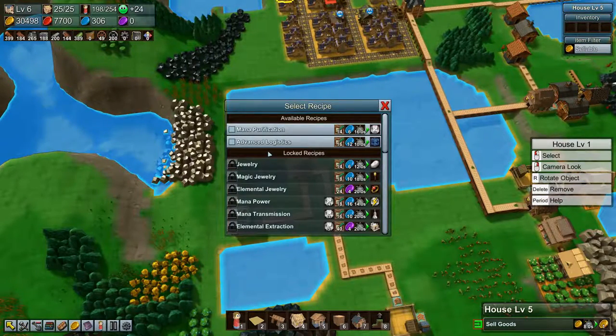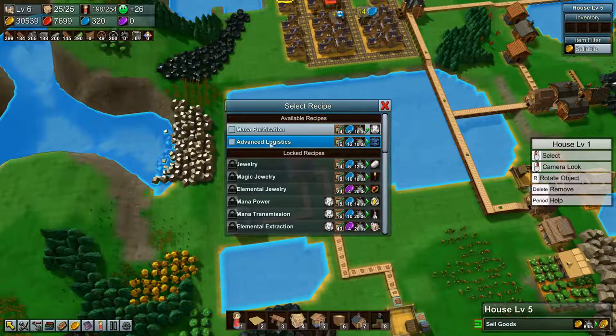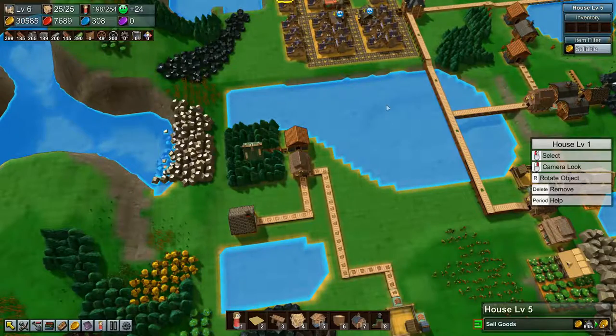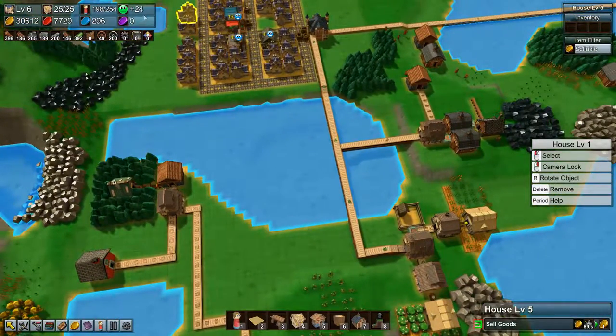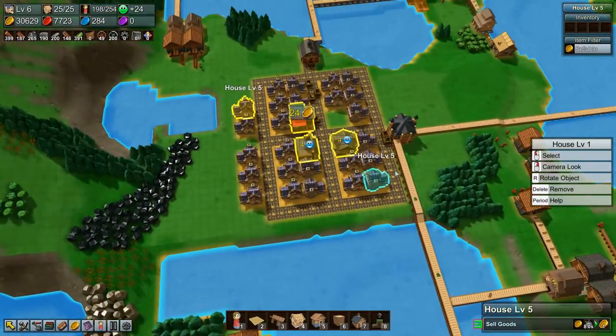Before we get started on building stuff, let's take a look — I think we want to do advanced logistics first. So that research is now going. We do have a bit of happiness but we need more.